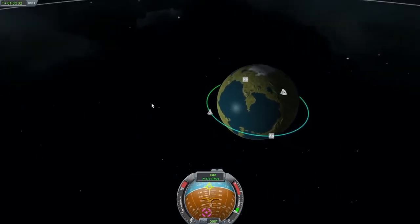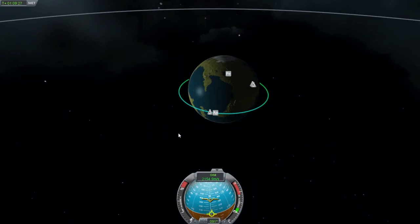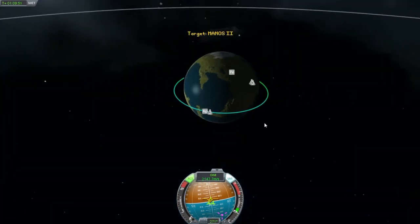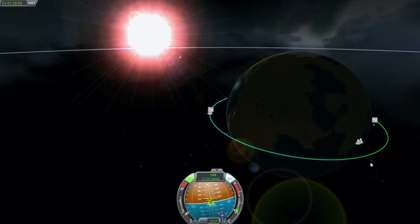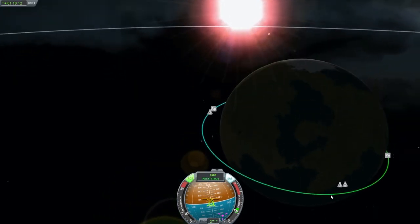So yeah, stable orbit, relatively circular. We'll be ready for a moonshot in no time. Let's slow it down and flip this thing facing the other direction. Let the SAS sort this out. Let's check the map. What we're trying to achieve in theory would be to have that orbit collide right about there. There's going to be atmospheric drag, though — I don't really know how to account for that. We'll see what happens. Hopefully it will be somewhat close to where I want to be.